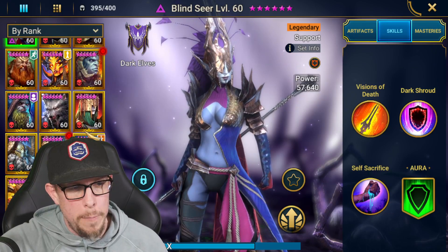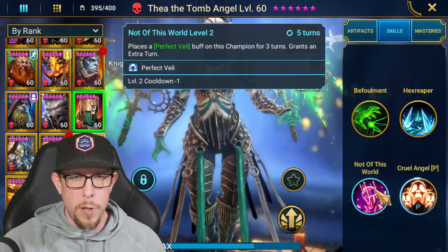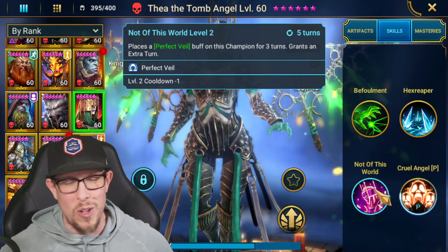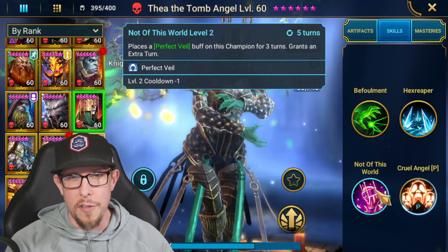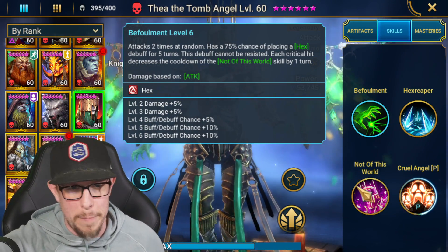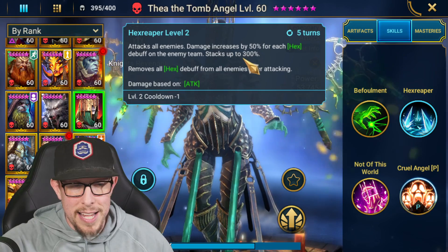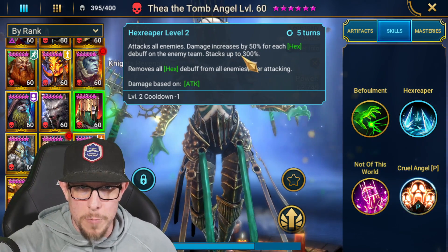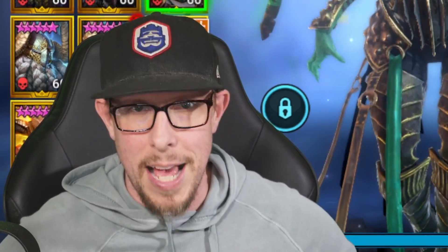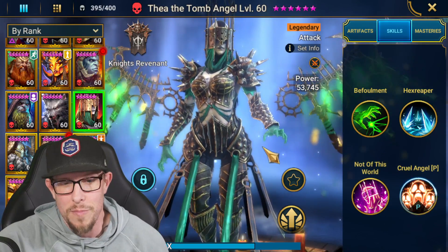Next is Theia the Tomb Angel — and in my opinion she's a trash champion. People who are already unlocking her from doom tower hard secret rooms have so many better options. Even with Rule the Hunt master and other hex champions added to the game, it's still not enough. She needs to apply her hex to everyone on one ability. Her Hex Reaper attacks all enemies with damage increased by 50% for each hex debuff, but even with all hexes up it's not enough. The void epic Seer will do two or three times as much damage. There's just no reason to use Theia the Tomb Angel.